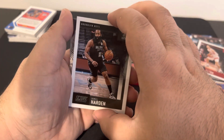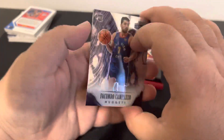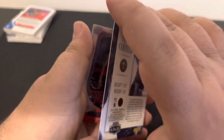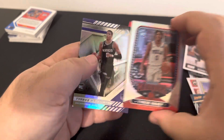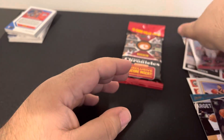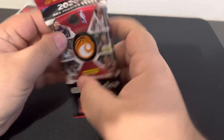Harden again. I like that Brooklyn jersey. Oh! What is this? It's a rookie from Denver — not bad, not bad. Tyrese Maxey, another rookie. So that pack was decent, not gonna lie. I'm gonna sleeve these up and put them on eBay soon. Y'all let me know — I'll shoot my eBay username on here for you guys later, and if y'all want to pick up any cards, go get them.